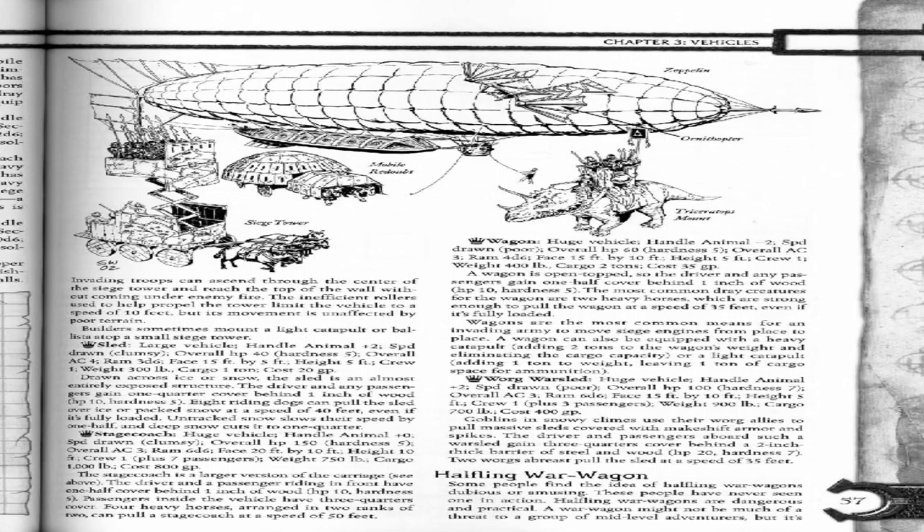Stagecoach. Huge vehicle. Handle animal plus 0. Speed drawn: clumsy. Overall HP: 150, hardness: 5. Overall AC: 3. Ram: 6D6. Base: 20 foot by 10 foot. Height: 10 foot. Crew: 1 plus 7 passengers. Weight: 750 pounds. Cargo: 1,000 pounds. Cost: 800 gold pieces. The stagecoach is a larger version of the carriage. Driver and the passenger riding in front have one-half cover behind one inch of wood, HP: 10, hardness: 5. Passengers inside the vehicle have three-quarters cover.